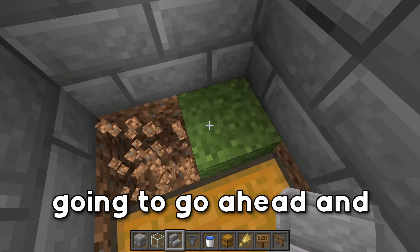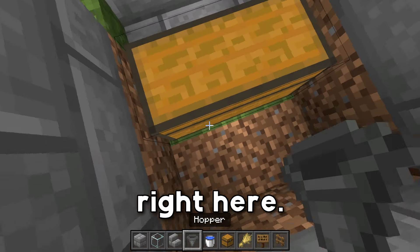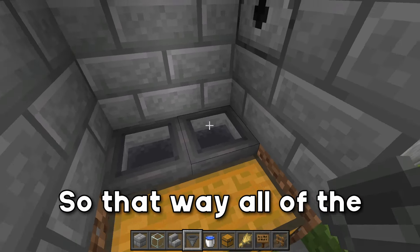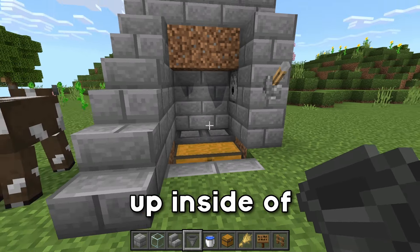After that, we're going to go ahead and break these two blocks right here. Then we're going to go ahead and run two hoppers into this double chest, so that way all of the drops are going to end up inside of this chest.